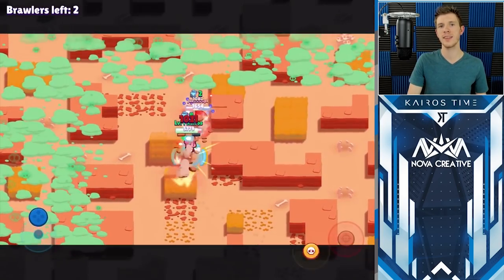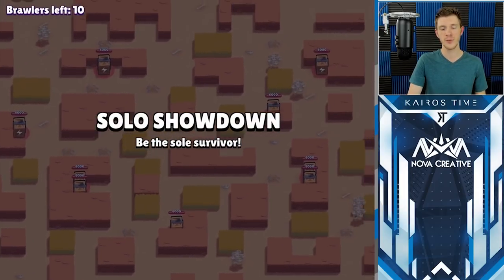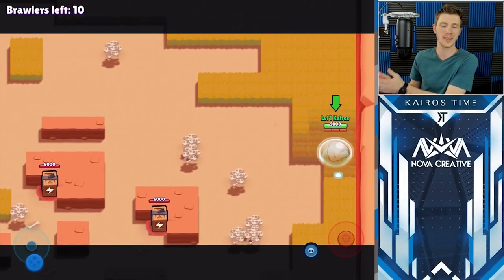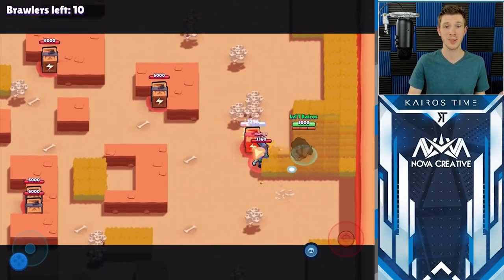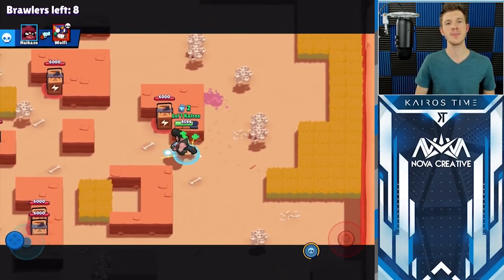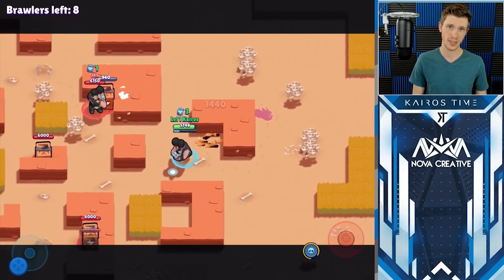It can take a lot of practice to consistently get max rewards from Robo Rumble, especially if your brawlers are not maxed. Because of this, I recommend using your free tickets from brawl boxes in Robo Rumble until you are good enough to consistently earn more than 27 keys per ticket. Once you can do that consistently, definitely use your gems on rolls of tickets for Robo Rumble. But until that point, I recommend spending your free gems on key doublers if you want to get the best value and save the most time.